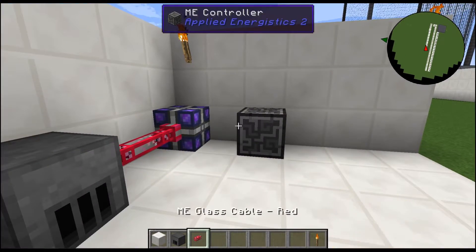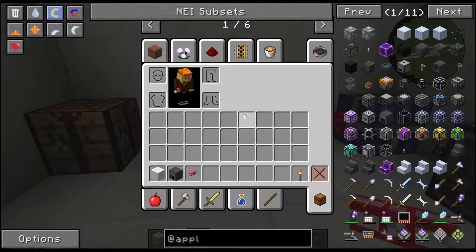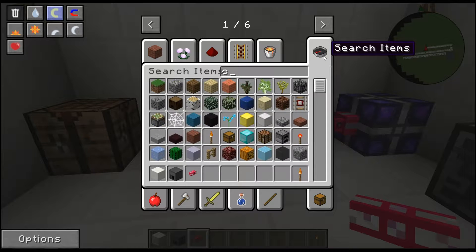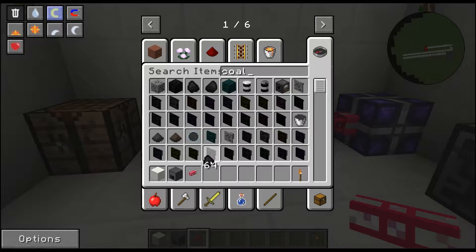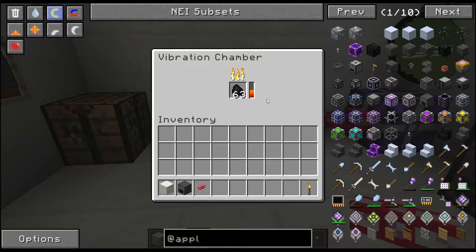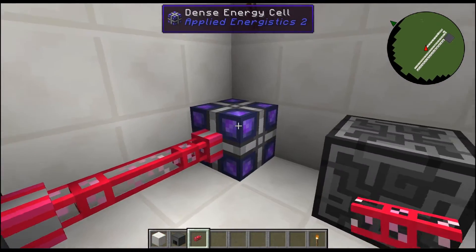Today I'm going to show you how we can power the ME controller with the vibration chamber. Let's go ahead and grab some coal — we're going to throw 64 stacks of coal in there. Depending on how much storage you have available will depend on how many ticks this will run. It'll go from 1 to 10 AE per tick, and down to nothing if you have nowhere else to store power. Right now I have a dense energy cell from Applied Energistics 2 taking in all the power.